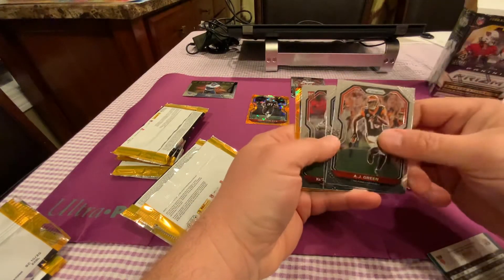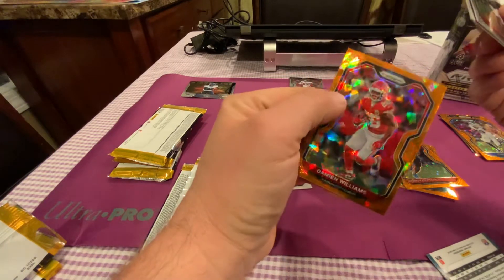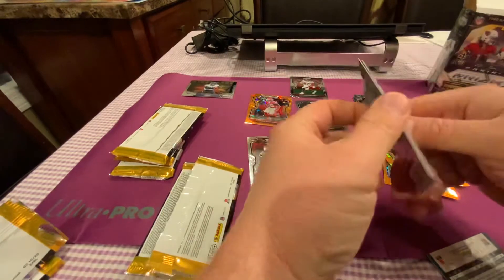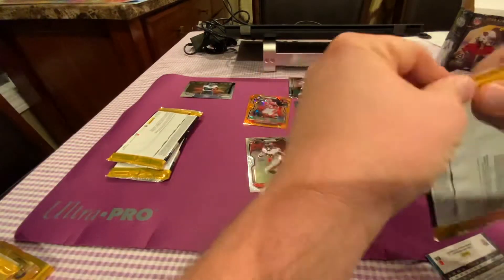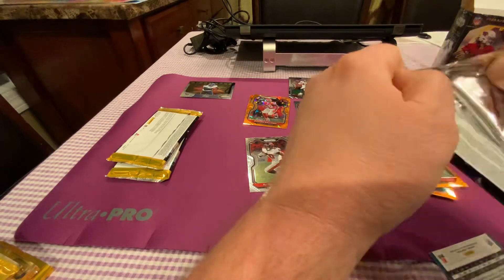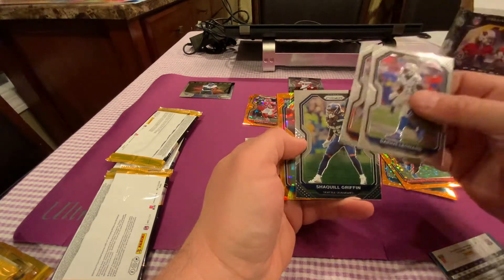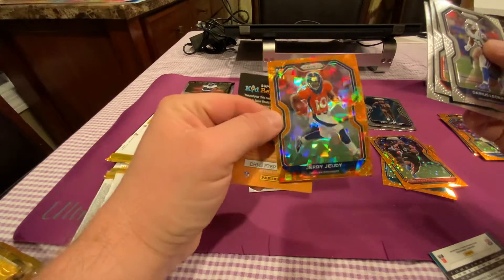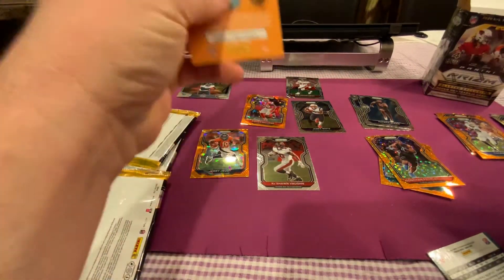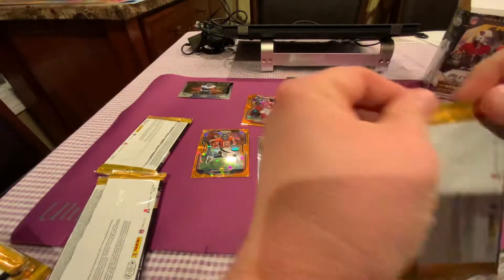Pack three: AJ Green, Michael Gallup, Keyshawn Vaughn — at least a rookie in his actual uniform — and another cracked ice that's just base. Pack four: Darius Leonard, Hakeem Hicks, Shaquille Griffin — terrible pack. Then Jerry Judy — there we go! Orange cracked ice, Jerry Judy. Looks nice with the orange. Decent rookie. At least we got an okay rookie, not like a Joe Burrow or Justin Herbert, but I'll take Jerry Judy in the cracked ice.